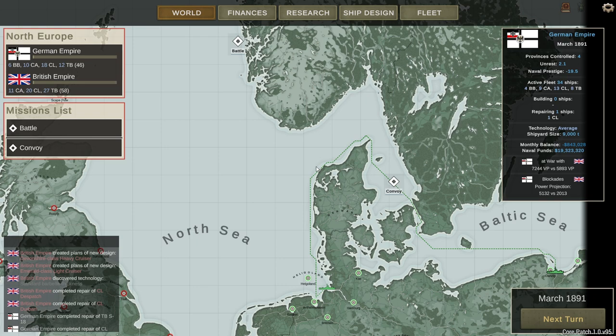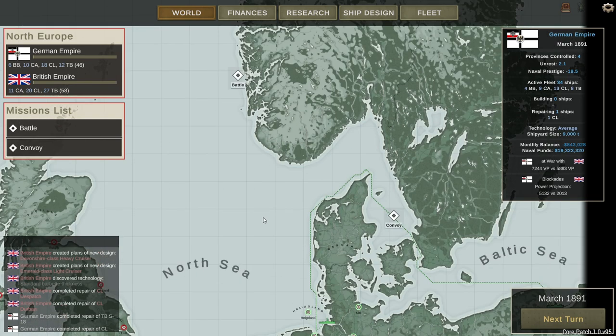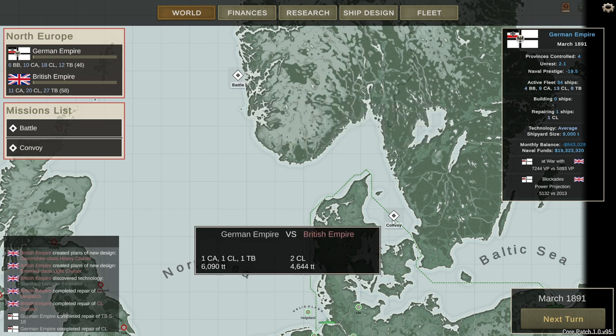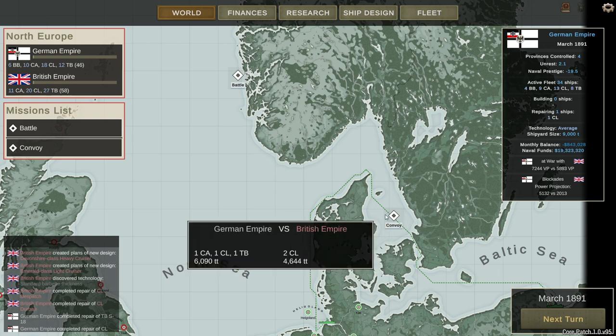We have a couple of battles we are likely going to have to play. There's a naval battle off the coast of Norway, with one German battleship, two heavy cruisers, and a torpedo boat facing off against one British heavy cruiser, two light cruisers, and a torpedo boat. There's also a convoy action occurring between Denmark and Sweden, with one German heavy cruiser, light cruiser, torpedo boat, and two British heavies.